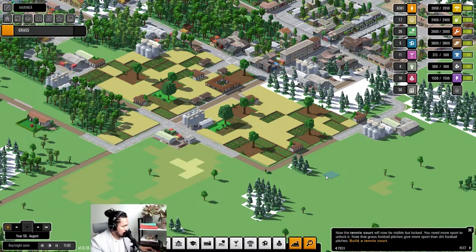Alright ladies and gentlemen, we're back in town of Maringa and this is year 56. Last time we left, we had started building a worker's town near the factories, which can be a little bit communistic in a way, because there are actually some rebel houses popping up.